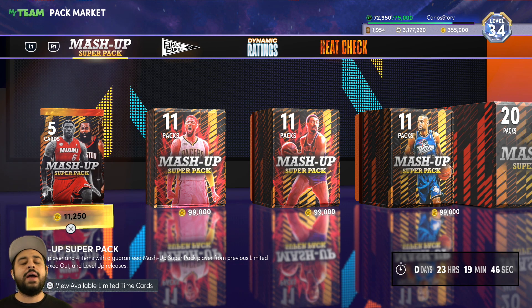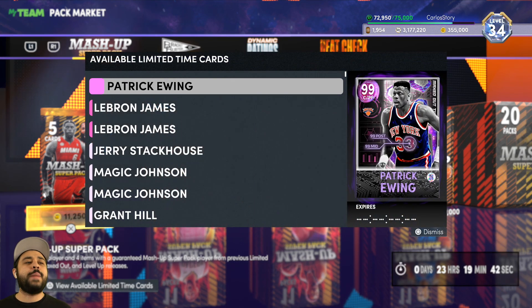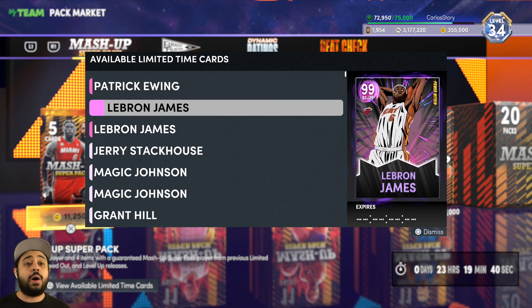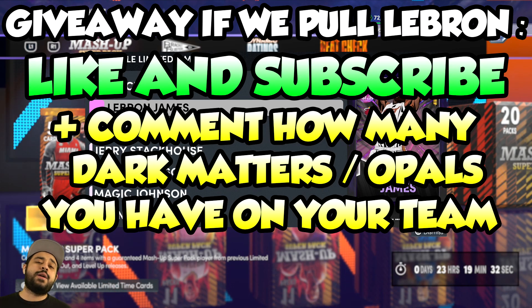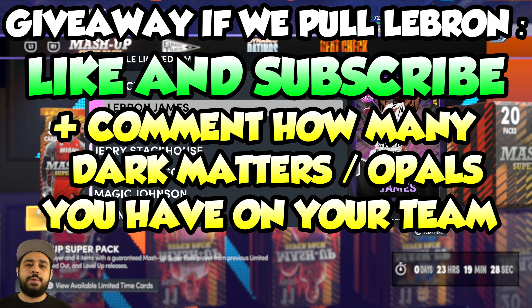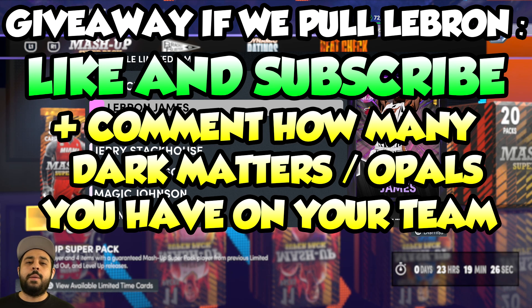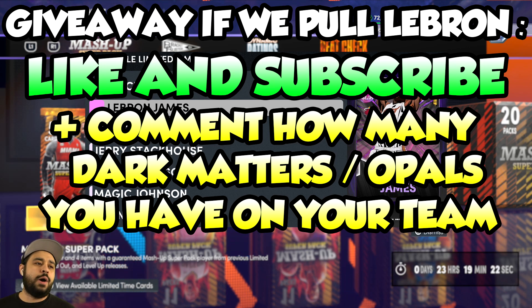I'll make you a deal: if I end up pulling the best Dark Matter in these packs, which is going to be Dark Matter LeBron James — I want that card right there — if we end up pulling him, we'll be giving away 200k VC. So if you want to join that giveaway, all you have to do right now is leave a like on the video, subscribe to the channel, and let me know down below in the comments how many Dark Matters you have.